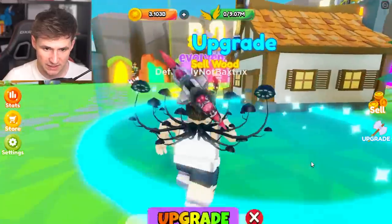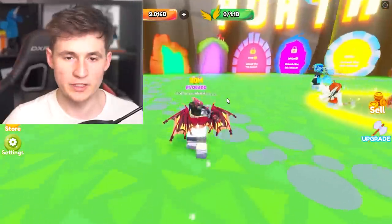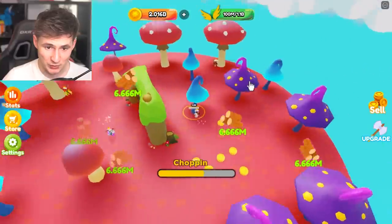New me, new axe. This one's nice. Wings as well — big wings. Why do I need wings? Because I can. But we need 170 billion — that is a lot of money. How do we get that much money? We chop trees, baby. We chop all the trees. Every tree in the galaxy.